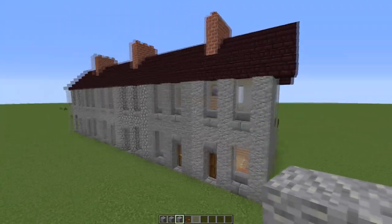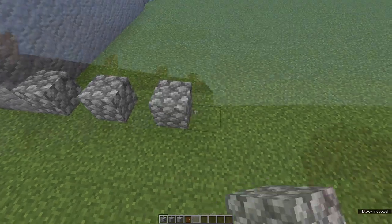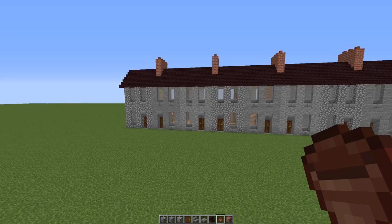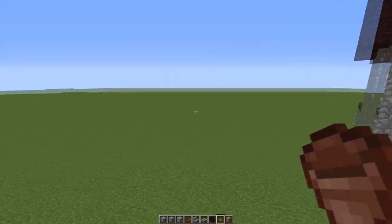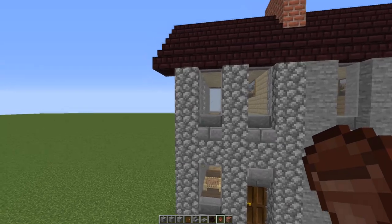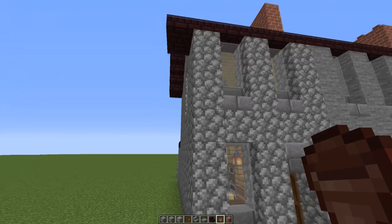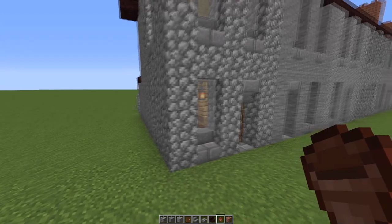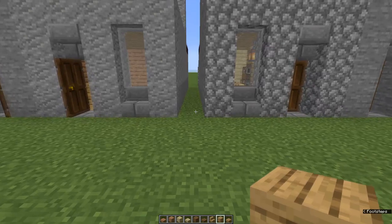There are two different ways that you can extend these. You can just keep adding houses at the end for as long as you want. Or you can add terrace houses in sets — so we have an initial set of six, we can add another set of six. If you're adding sets, add the sets at the end that has the narrow room, and make it so that there is a one block gap between this set and the set you're adding. Here's our second set of six — now it's a little alleyway.